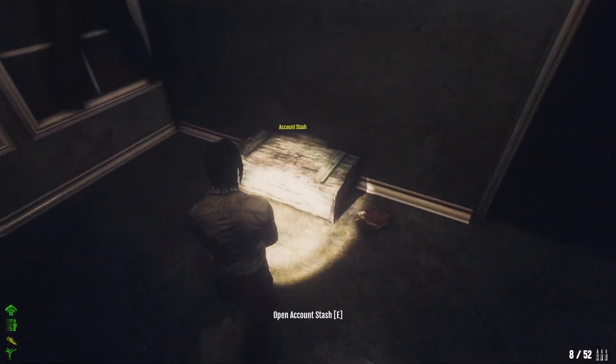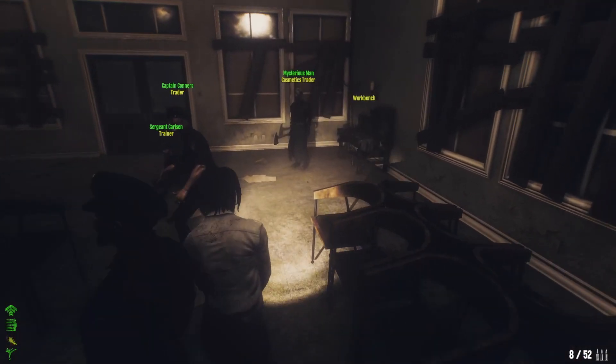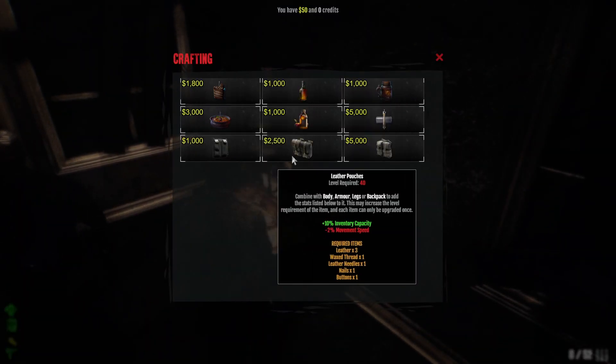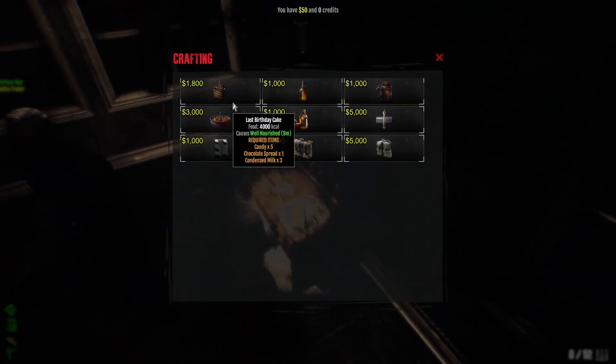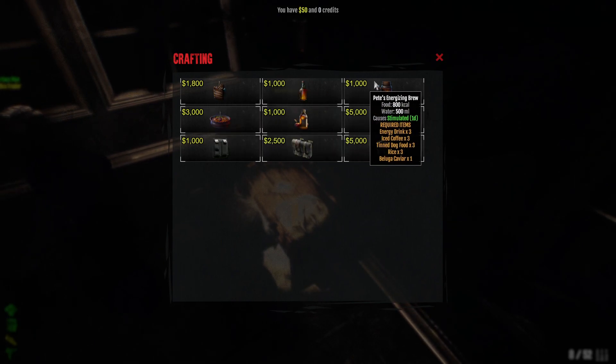Here's our account stash. Without any account upgrades you'll have 40 account stash slots; with upgrades you'll have more stash, more character slots, more private trades, more market slots. Each account upgrade costs 500 credits found in the character selection screen. We also have a workbench used for crafting and repairing items. In the crafting screen you can see the things currently available to craft.